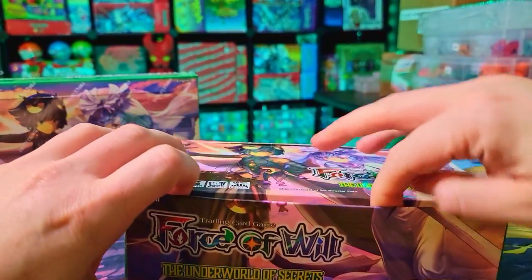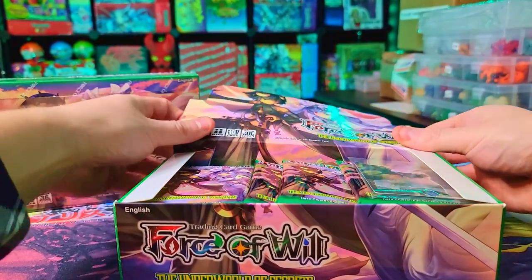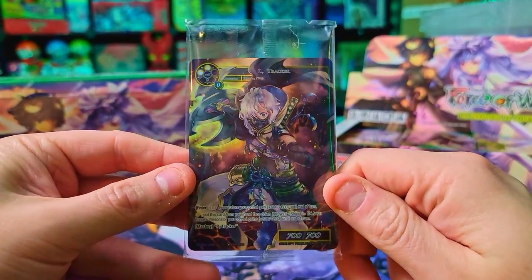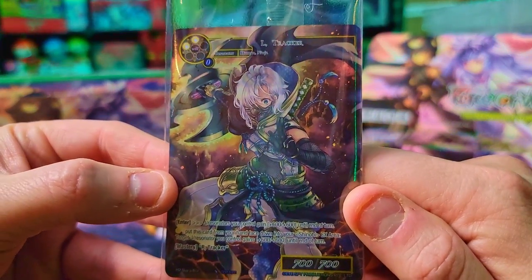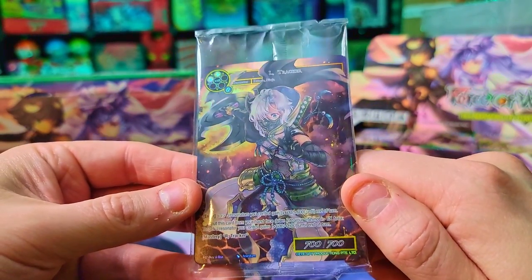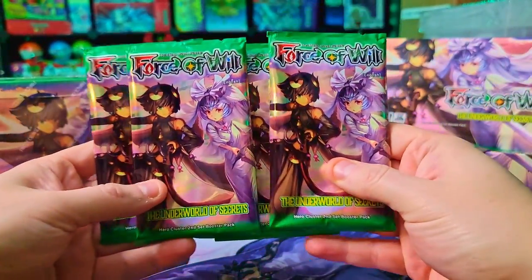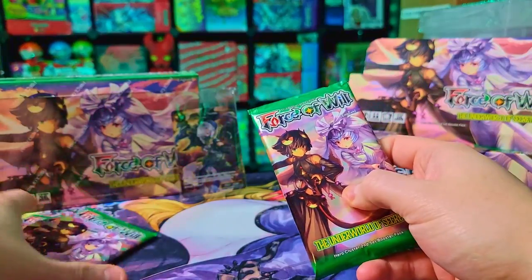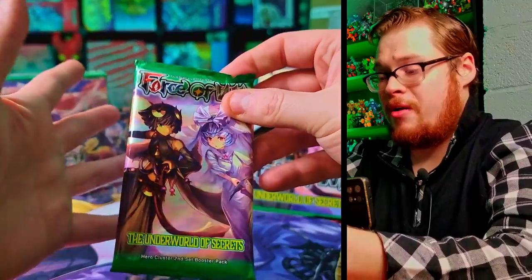Let's get into it — slice it open, set it up, and get cracking. Oh there it is — there's a buy-box promo, I forgot about that! Let's check it out. Here is the buy-a-box promo: Eye Tracker, a nice looking ninja girl, really really sweet looking. I love her look in that full art too, very sharp. Good buy-box promo, very nice, I approve. The packs have the same kind of cover art as the box, and the green just looks awesome.